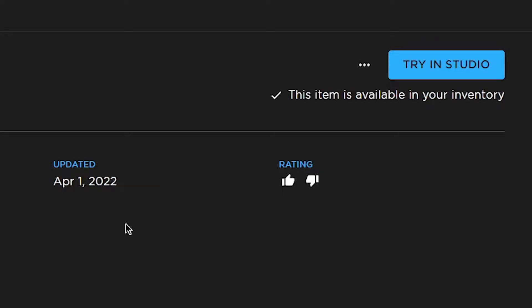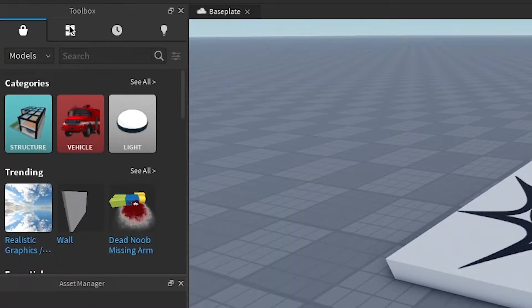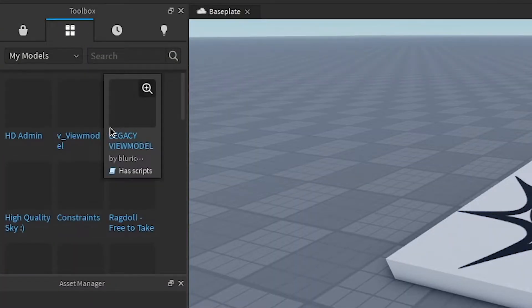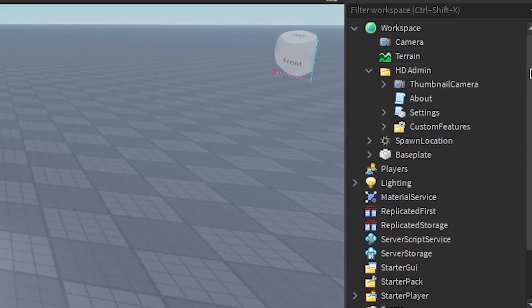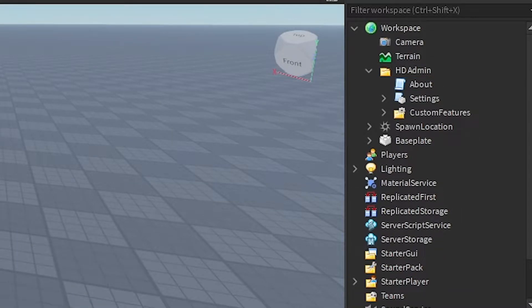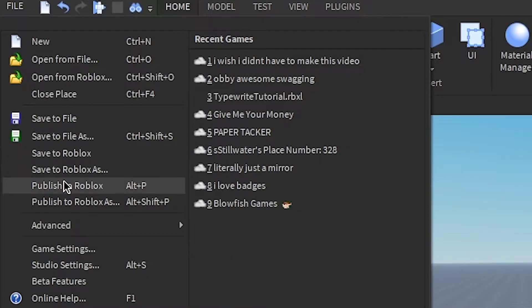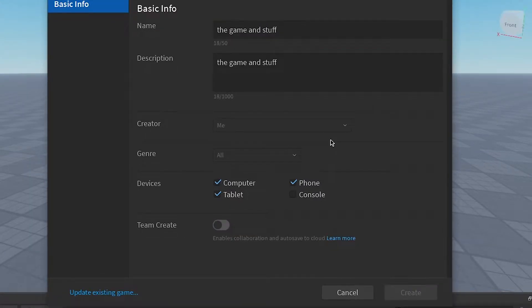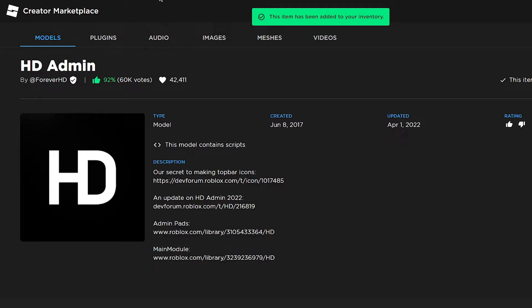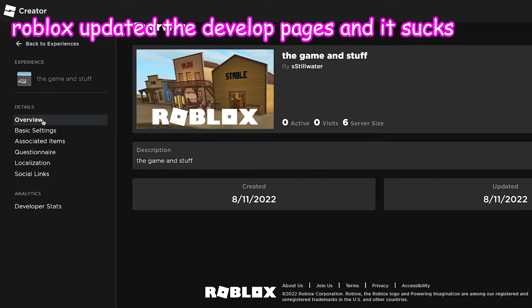First thing you gotta do is push the Get Model button. Then go into Roblox Studio, press the Toolbox, push the little four-square button, click it, and press OK. You can open the folder, delete the thumbnail camera because it doesn't matter, and then go to File > Publish to Roblox and name your game.